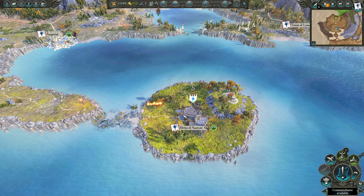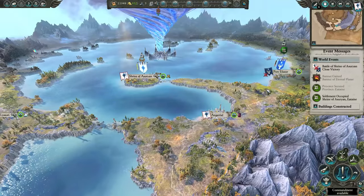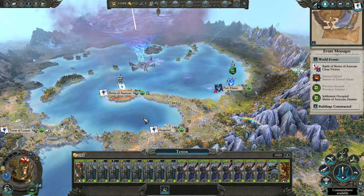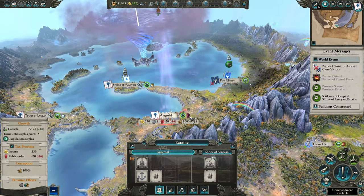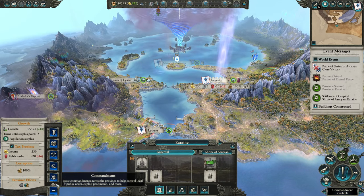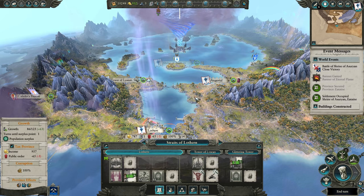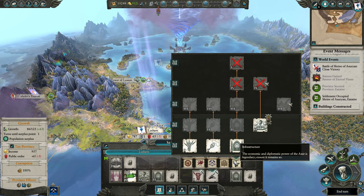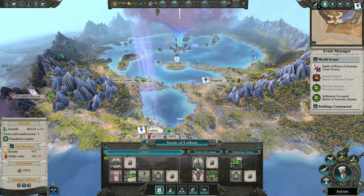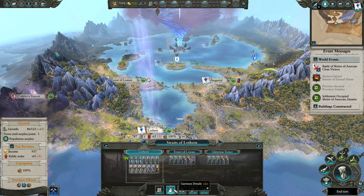Whenever you declare war on Saphery or Caledor, keep in mind these two factions are very close to each other and eventually one will signal the other to attack you — Saphery calls upon Caledor, united against you. The whole fact about this early game is, unfortunately, RNG. Eventually Kalidor will attack you; eventually Saphery will attack you.